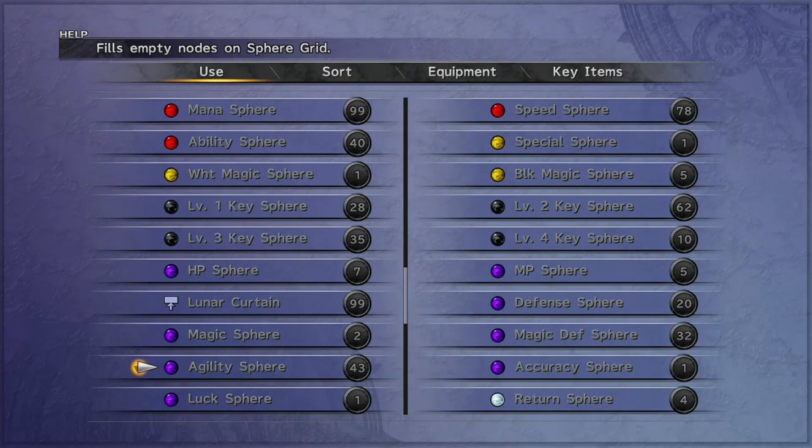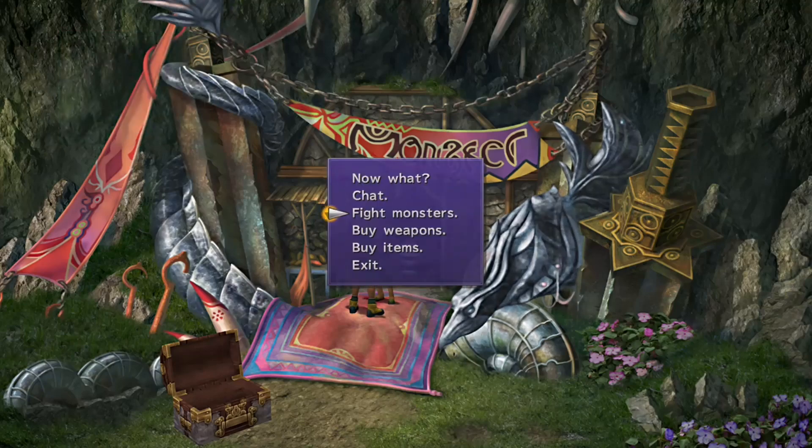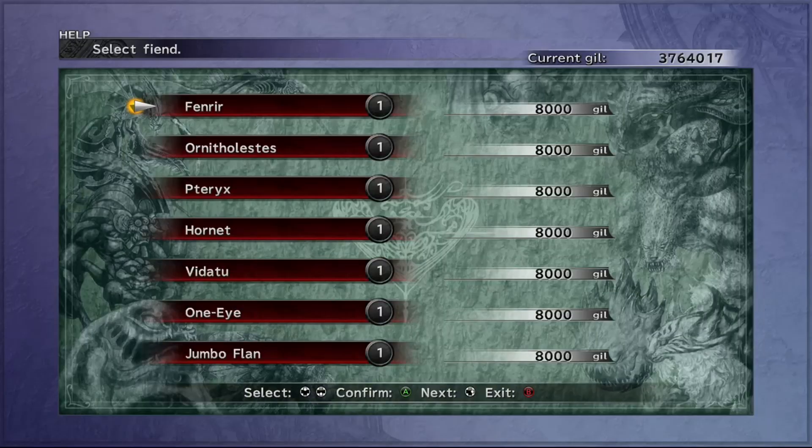After we've already done the strength and agility that we need — you can see there I've got enough agility spheres to max those out — we also need defense and magic defense spheres. I already have some magic defense spheres from defeating One Eye as explained in Episode 1. Defense spheres require taking out Tanket, and that's where we needed to get some HP and agility first.